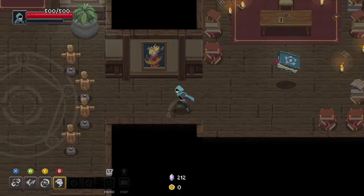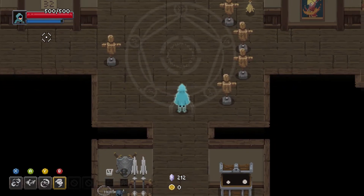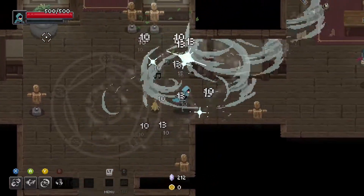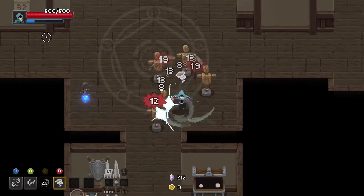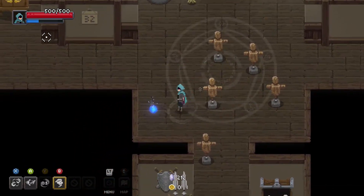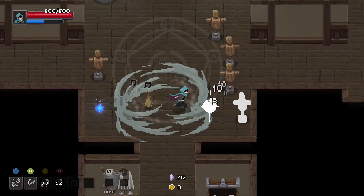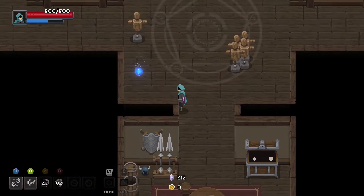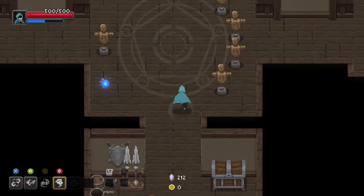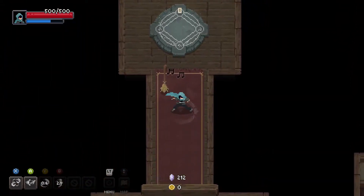One of our spells is also considered our signature spell, which means there's a bar that charges up — it's up here — and when it's charged we get to unleash a really badass version of it. Otherwise our spells look like this: this is our basic attack, this one is like a cyclone that pulls people in, and this one's like a hurricane that's kind of defensive. You can chain and combo them together, and I like them all because they're all 360 degrees, so I don't have to worry too much about my aim.